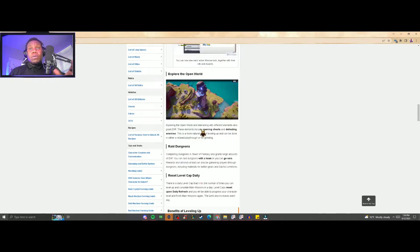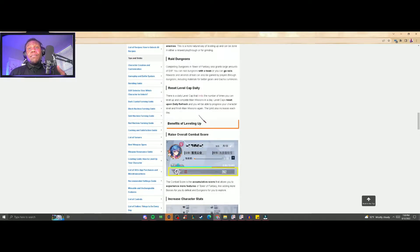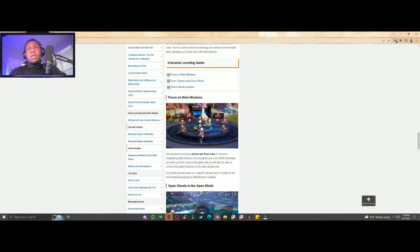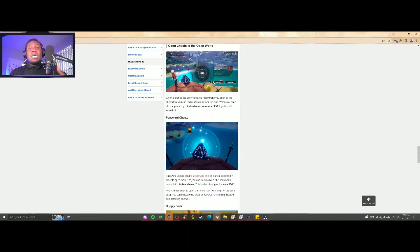As you look at these missions and things of that sort, you do have your open-world exploration — you get those chests. By getting more of these resources you're able to increase combat score through upgrades, and you get an assortment of items like ores. There are password chests scattered throughout the map on TOF, and these basically require a password chip. Most of the time you want to do a perfect decipher versus a forced decipher.